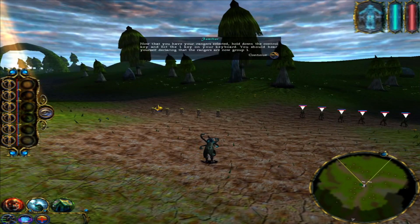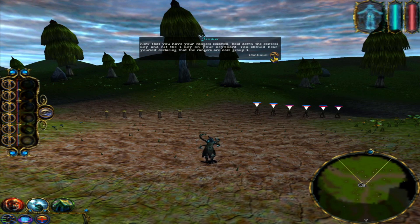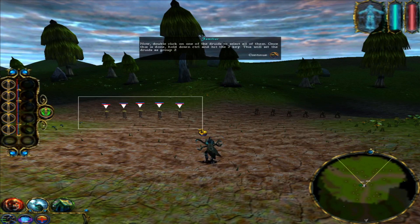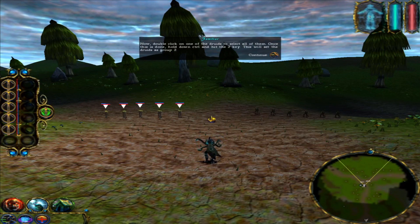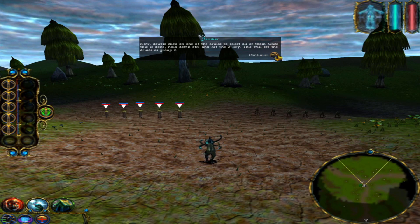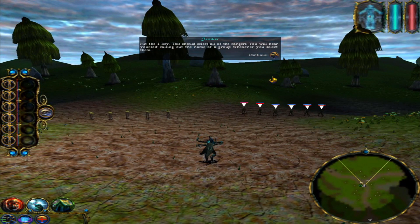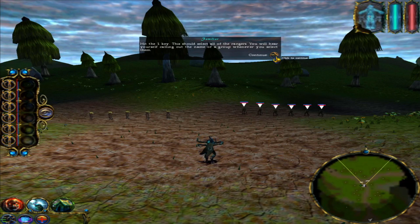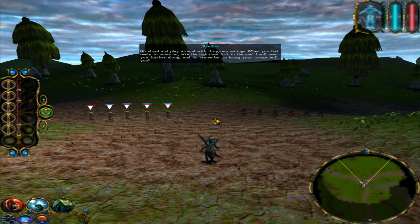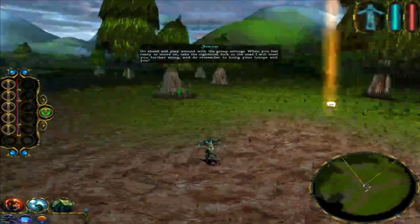To help you organize your troops, you can assign group numbers to them. Now that you have your rangers selected, hold down the control key and hit the one key on your keyboard. You should hear yourself declaring that the rangers are now group one. Now, double-click on one of the druids to select all of them. Once this is done, hold down control and hit the two key. This will set the druids as group two. Hit the one key — this should select all of the rangers. You will hear yourself calling out the name of a group whenever you select them. Go ahead and play around with the group settings. When you feel ready to move on, take the rightmost fork in the road and I will meet you further along. Do remember to bring your troops.